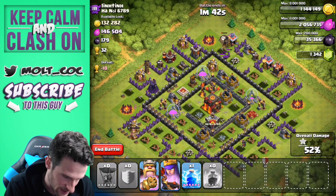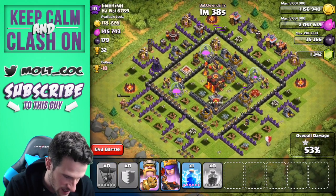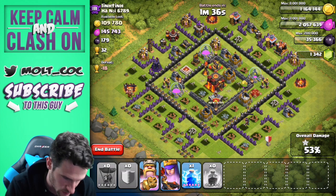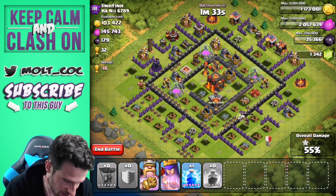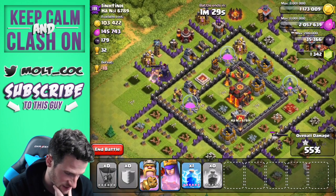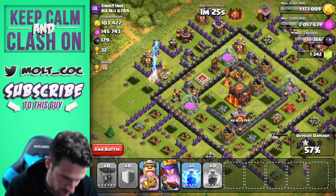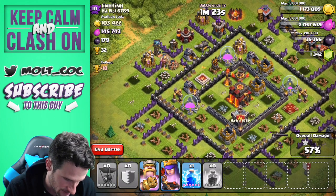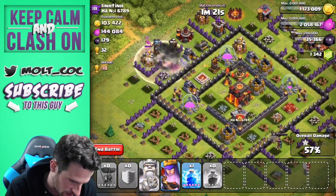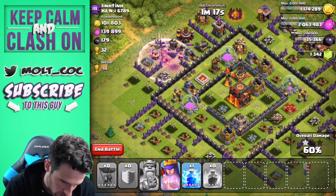Let's see if we can take out this mortar up here — yep, got that mortar. All the balloons are down now, the king is being dumb and working his way around the outside. Hopefully the queen will get up into the middle of the base. The king is just going to work his way around — there's probably a giant bomb over there so I'm going to wait for it to blow up. Yep, there it is — one, two. Now we're going to use his power because otherwise we would have lost all those barbarians.